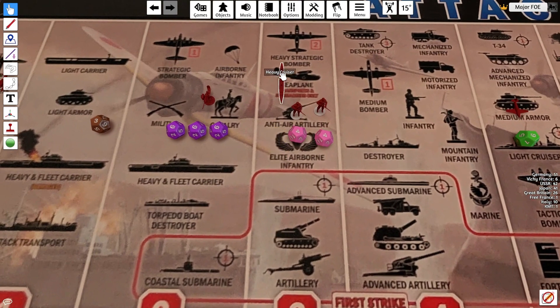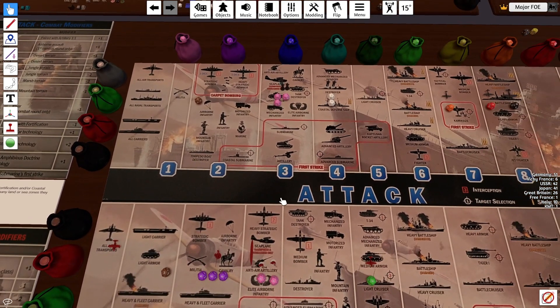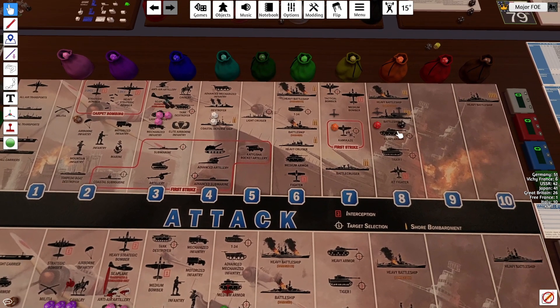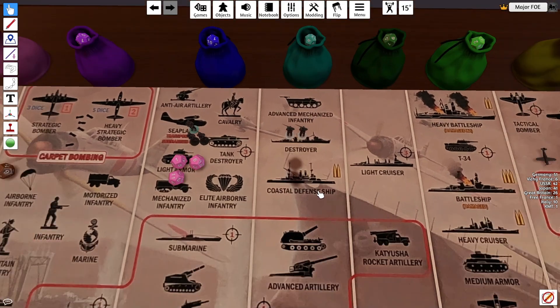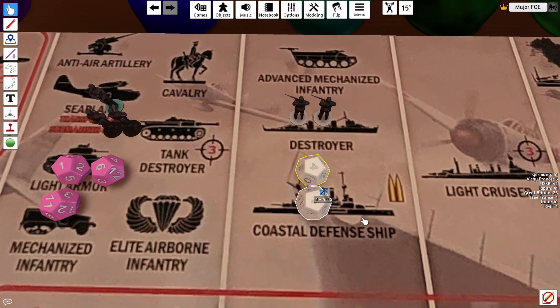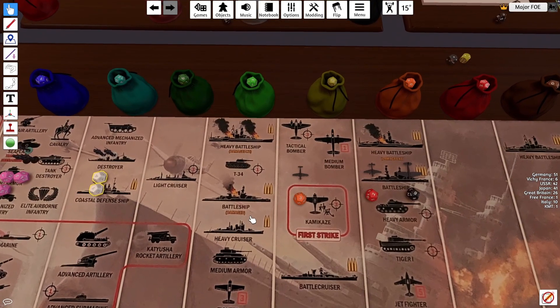Militia doesn't get to fire. That heavy cruiser is skeleton crewed. Into stage three: we have three infantry landing, two airborne landing — all at plus one for all combat rounds, these are only plus one for the first round. We have the fighter at 7, and the tactical and medium bomber. Three at 3 — that's one hit. Two at 4 — two, three hits. This isn't going so bad.